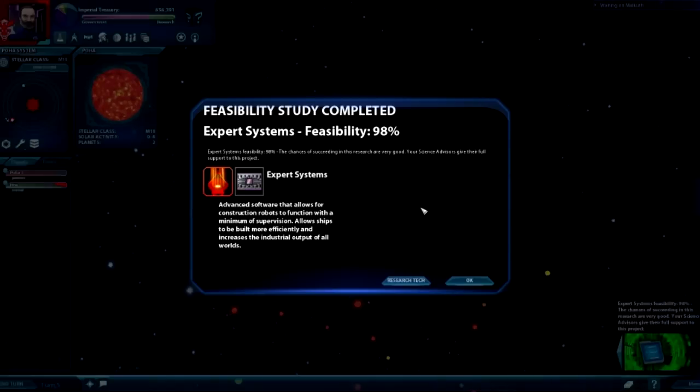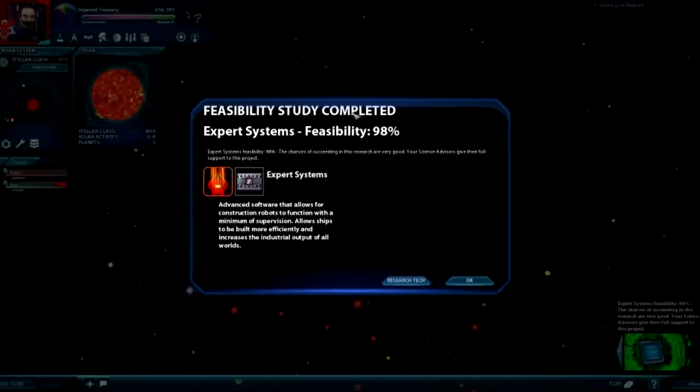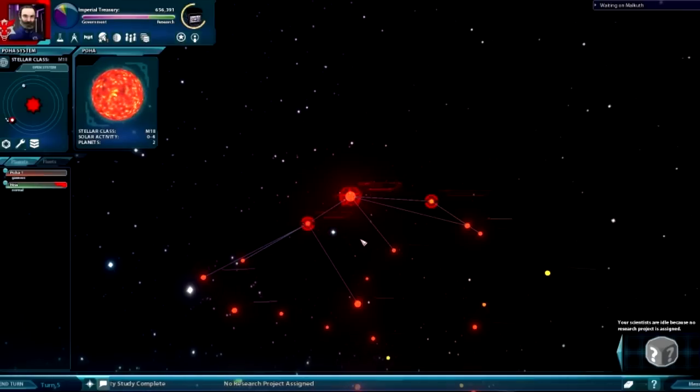Feasibility study completed — there we go. This means I can actually study it. But sometimes when you do this, you'll get it at 50%, 0%, 2%, or 75%. It's totally up to you if you want to start researching it. The lower the percentage, the lower the chance of you actually getting it. Then you can just start researching if you want, and you're all set.